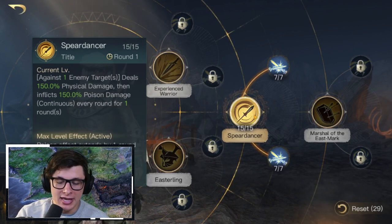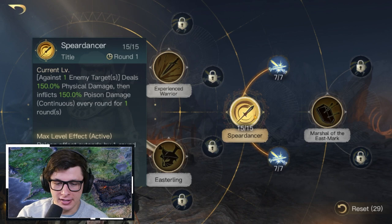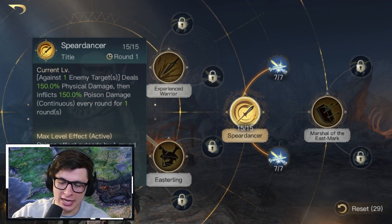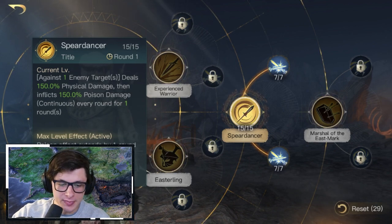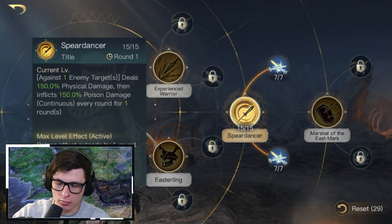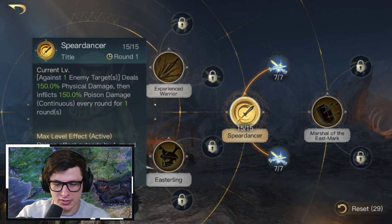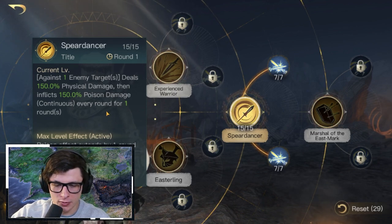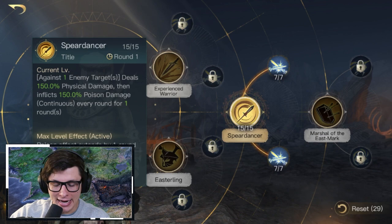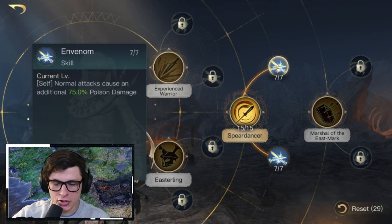Next up is an R3 Commander Damage build for Khaldun, focusing on commander damage and also some poison damage. The first skill to go into is Spear Dancer — against one enemy target it deals 150 physical damage, then inflicts 150 poison damage continuously every round for one round. At max level the poison effect extends by an extra round. Next is In Venom, which causes normal attacks to deal an additional 75 poison damage.